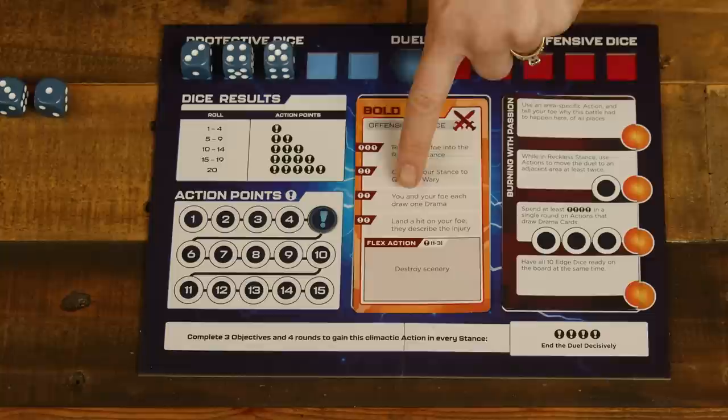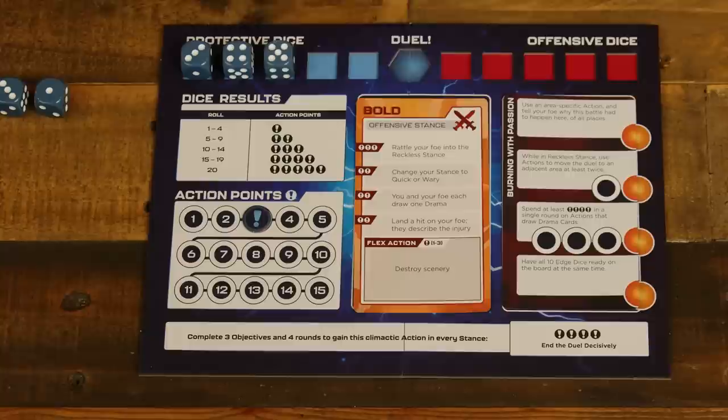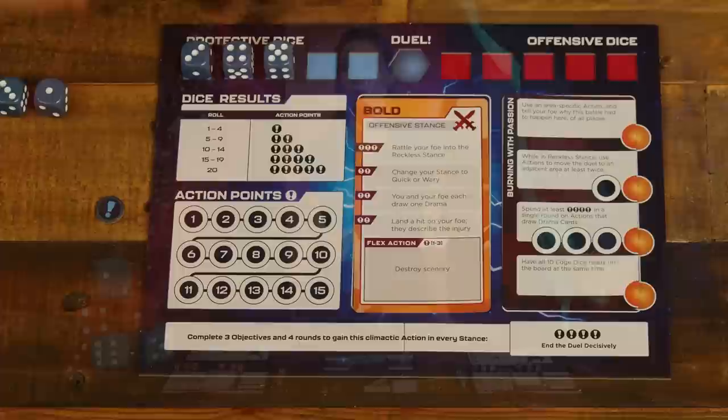Next, players take your turns, starting with the player who rolled higher on their dual dice. On a turn, the active player may take one action regardless of how many action points it costs. Action options come from the player's chosen stance or the current location of the duelist on the map. Players spend those points, then roleplay their action, describing the character's behavior and what the action looks, sounds, and feels like. Players alternate taking turns until both run out of action points. When a player is out of action points, they can still roleplay reactions to their foe's actions.